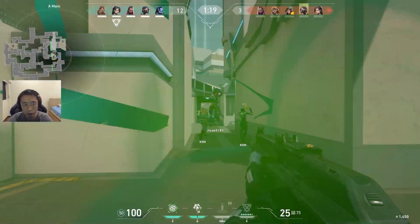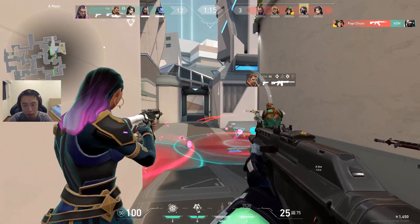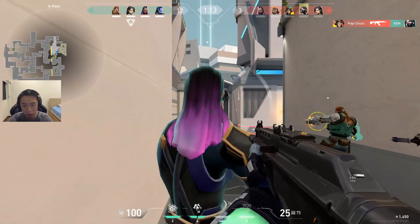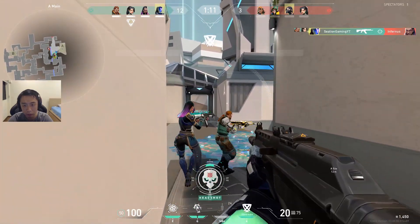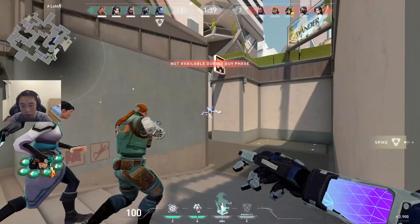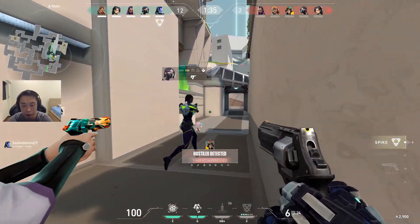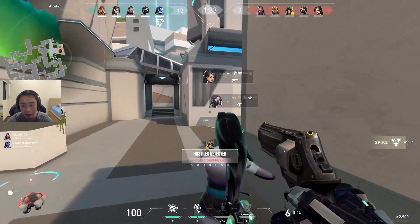Similarly, how many times have you had this happen to you on A, when you take the side and there's a bunch of Killjoy traps just waiting for you? If you're able to land a suppress on these sentinels, it really takes away their strong defensive capabilities to stop rushes. He's suppressed — no traps. Sight, sight, sight.